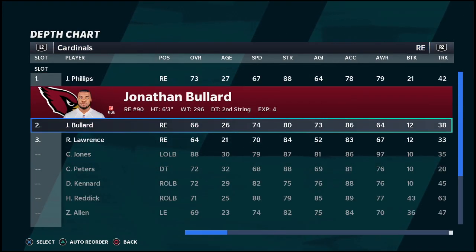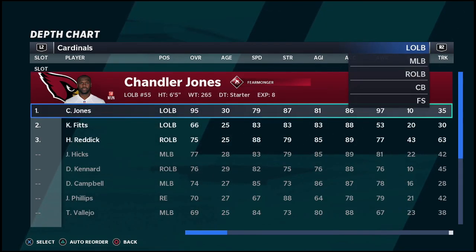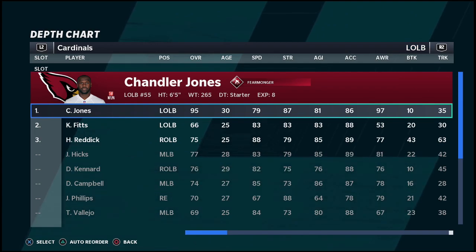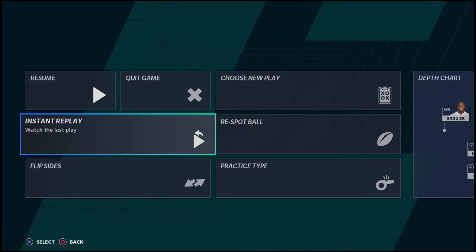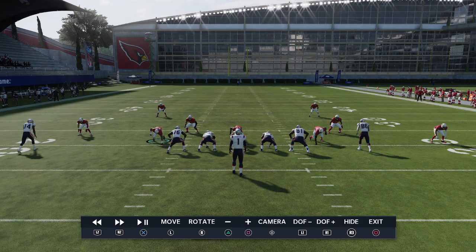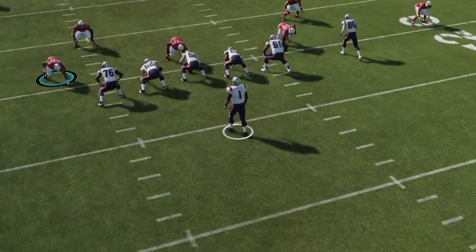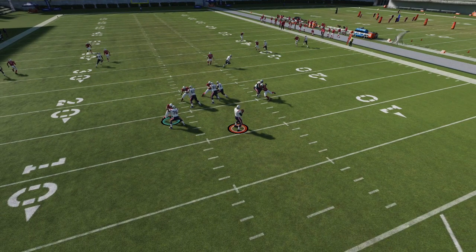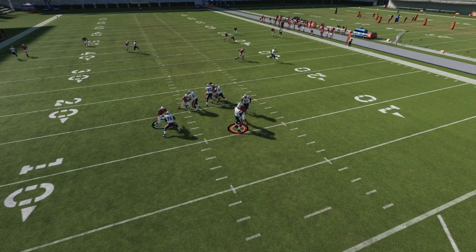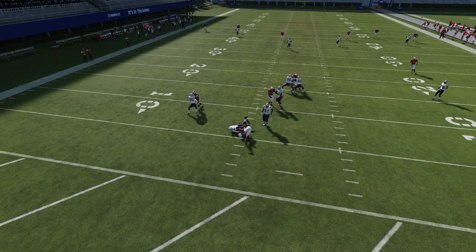Chandler Jones has a specific ability in this game that allows him to do the simple shed. He has Edge Threat Elite, which right now is probably one of the most powerful abilities in the entire game. It gives you dominant pass rush moves to the right side of the field. The Cardinals defense is really good because of this ability, plus their corners are really good too. You're gonna see him get that instant win, sack, and take the ball away.